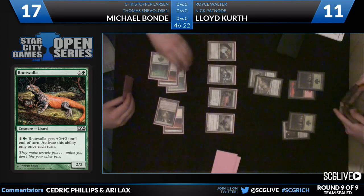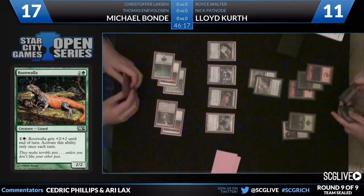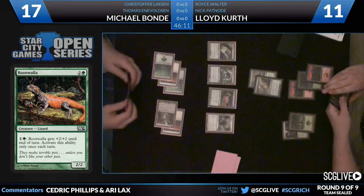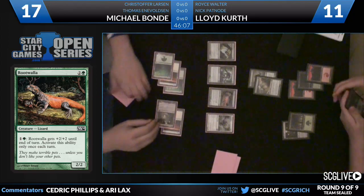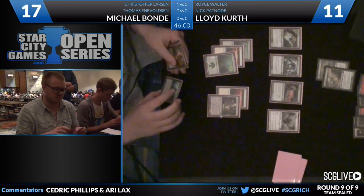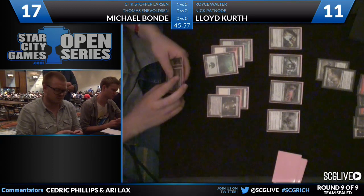He'd rather cast Enlarge on something that can't be shocked down. So again he's just building his board — and yes, that is Enlarge in his hand. He's preparing for a very, very large attack next turn. Kurth playing the second mountain and passing back, representing a couple of different things. It feels like the big card he's representing right now is actually Chandra's Outrage — especially when your opponent has two red mana and it's at common, it's not hard to represent that, but it's also not hard for Bond to play around it.